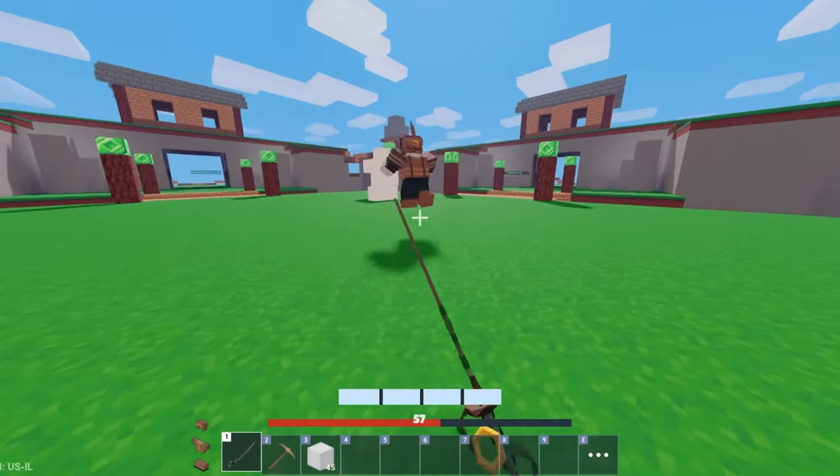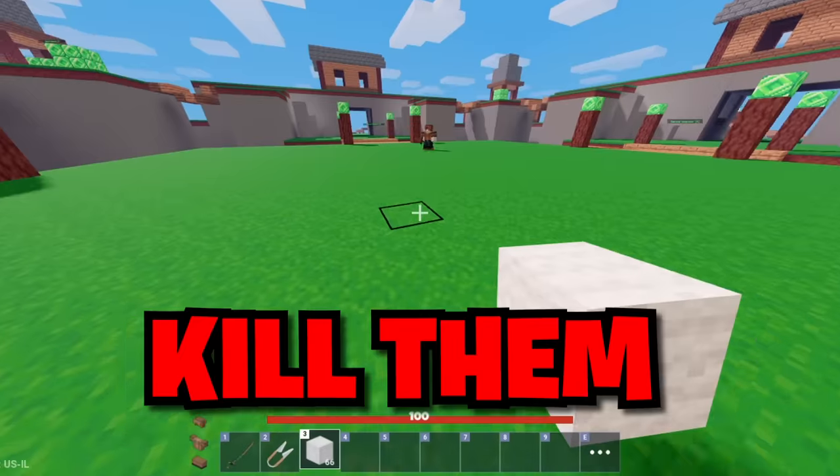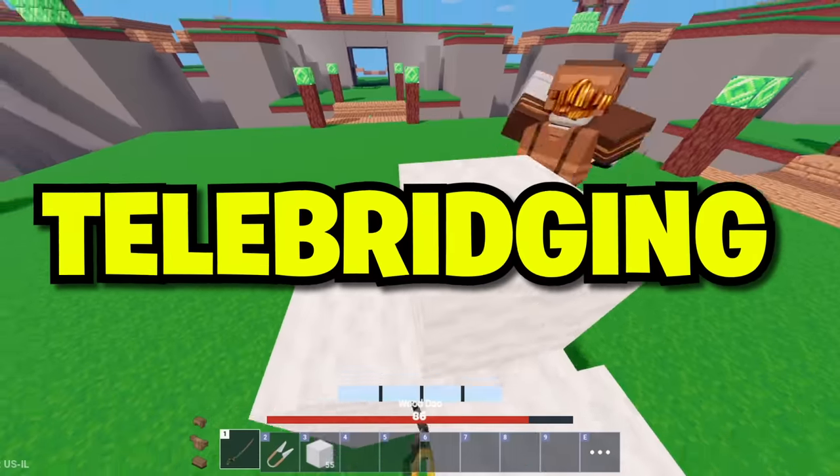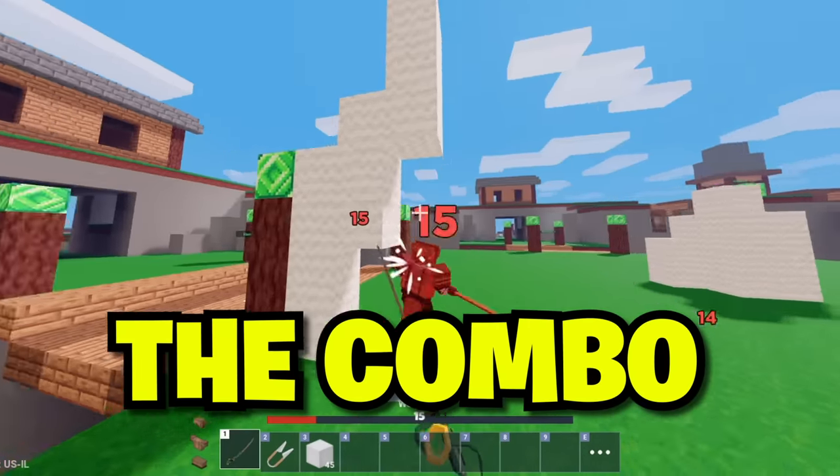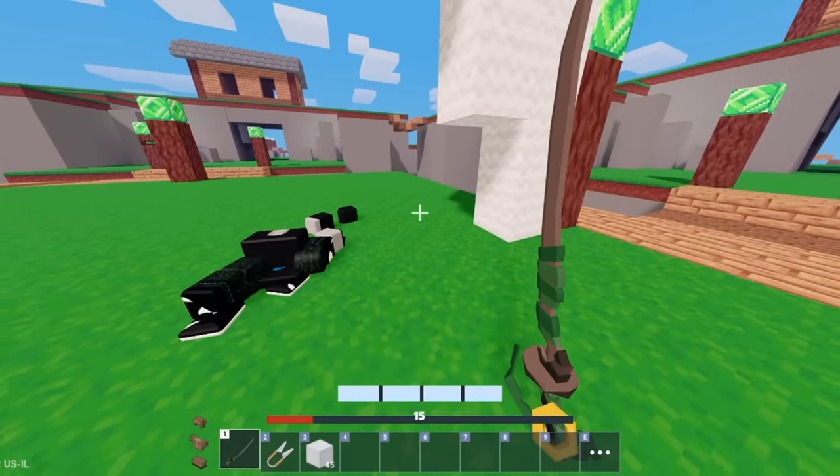Once you start failing the combo, redo the technique again and you should be able to kill them. Another overpowered way to do this is by telebridging over your enemy. When they chase you, drop down from behind them — it almost always guarantees the combo, since you get both high ground and the first hit from behind.